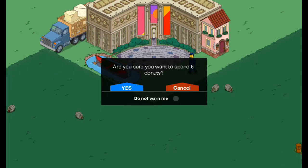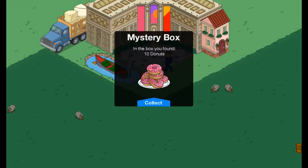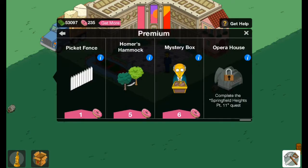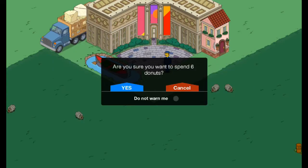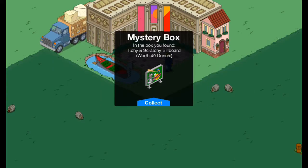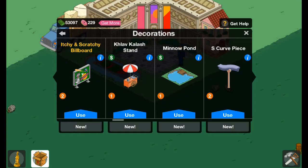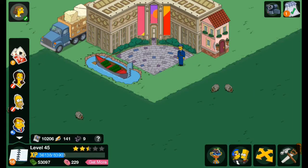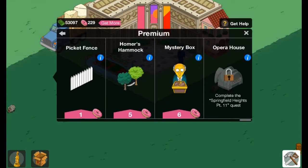The first couple of boxes were good but now it's going downhill. We got 10 donuts, which is pretty nice. I probably should have stopped there, but I kept going. Then another Itchy and Scratchy post — another 1% extra XP and money. I really should have stopped here.